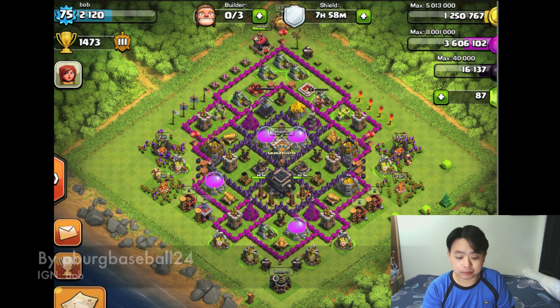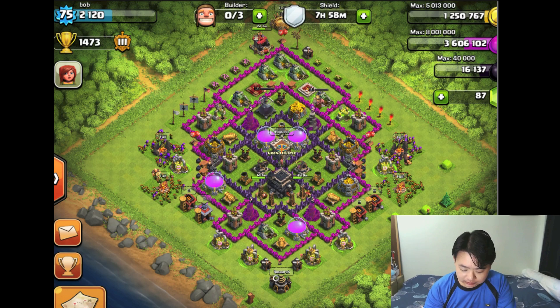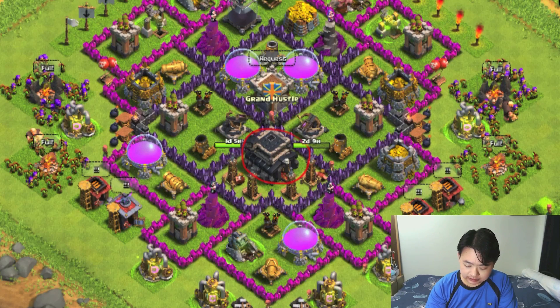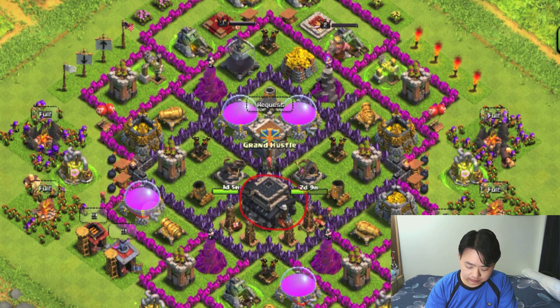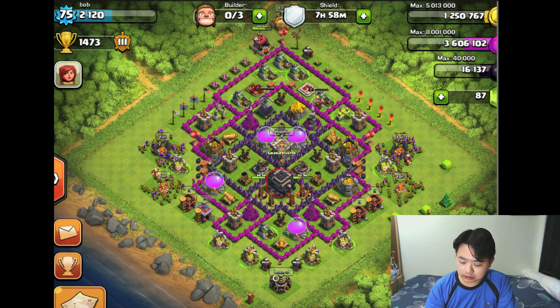The first village is by Perk Bespore24 and the in-game name is Bob. For this particular base, I would say this is a trophy base because the town hall is in the middle surrounded by all the resources. He actually sacrificed the resources for trophies — for example, the elixir storage and the gold storage are exposed.